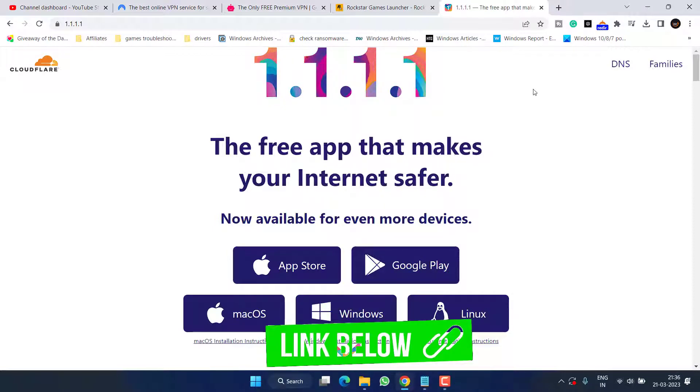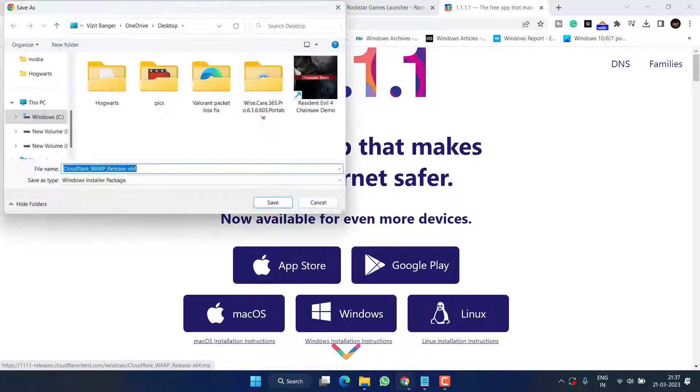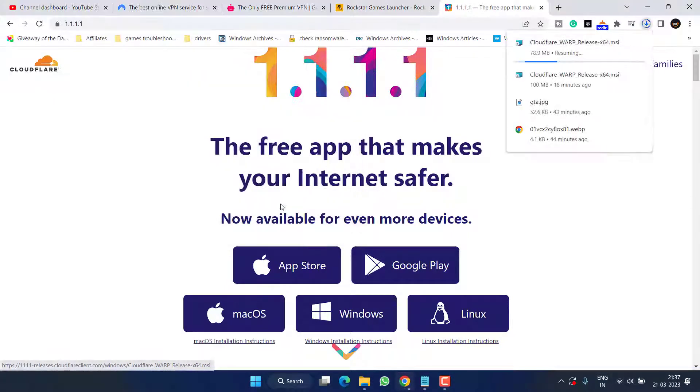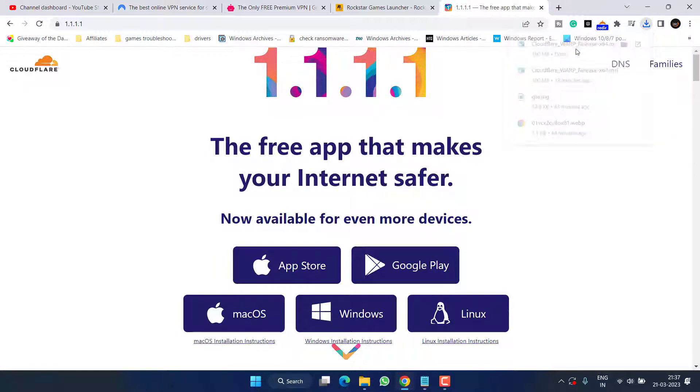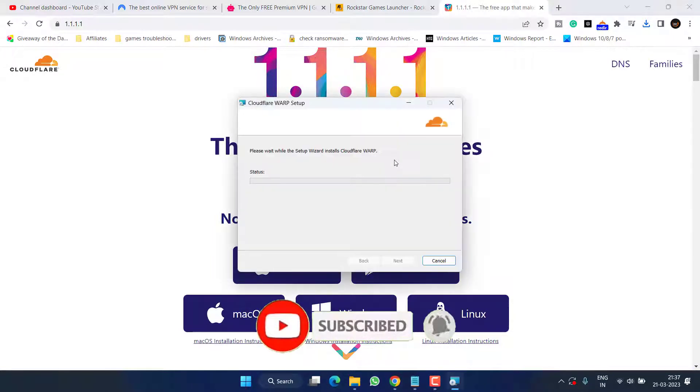The DNS server to use is the Cloudflare server. Go ahead and click on the option for Windows to download the Cloudflare app for your Windows system. Save it onto your desktop. Once the file is downloaded, run it and install it into your system, simply following the on-screen instructions. This will install the Cloudflare DNS into your system.